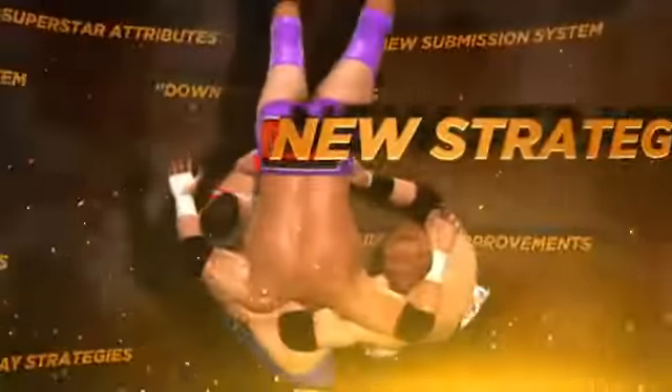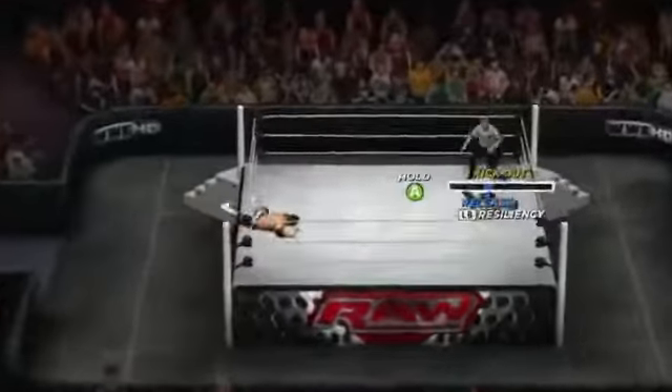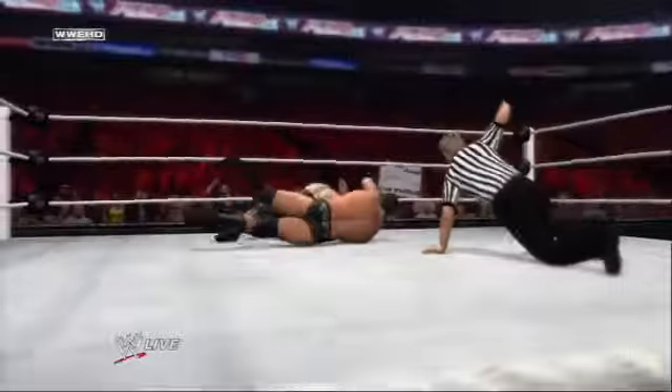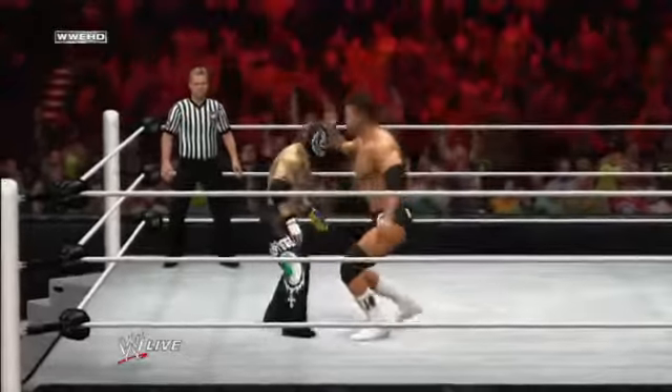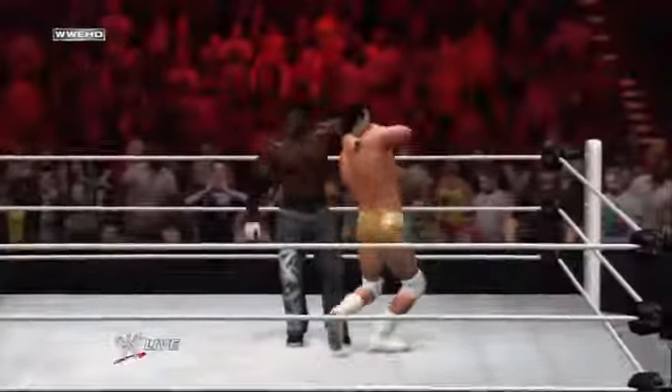WWE 12 introduces a suite of new gameplay features aimed at offering players new strategic gameplay choices and dramatic moments that recreate the intensity and excitement of WWE matches. The all-new limb targeting system gives players the strategic choice of targeting your opponent's limbs to wear them down.